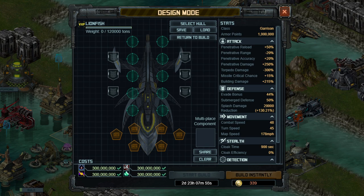Getting quickly into the stats on the Lionfish — this is the Tier 10 Garrison hull, and it's like nothing we've really seen before. It is a submarine that only fires when above water. It is a missile short-range garrison — really, really weird. Under attack, it has negative torpedo damage, so you don't want to put torpedoes on this. That wouldn't make sense; it's to stop you from doing anything creative.